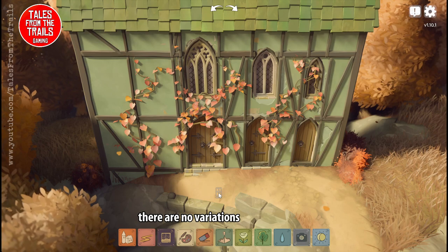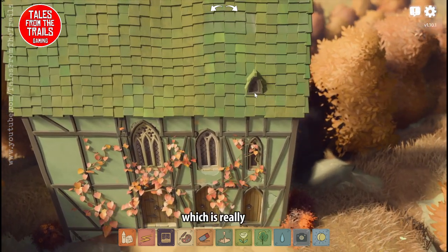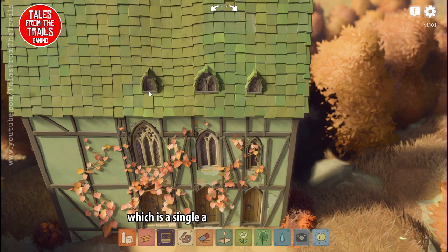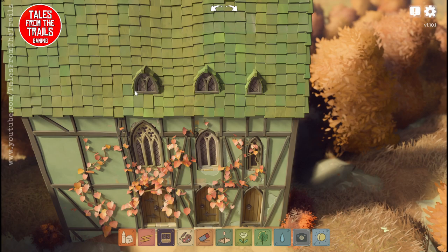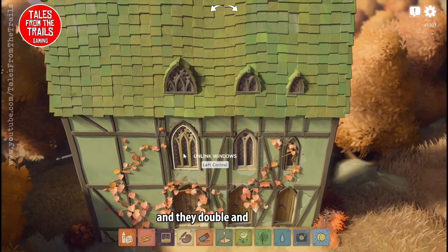There are no variations, but you can see the vines growing up the side of the building which is really cute. We're going to add a dormer window now — which is a single, a double, and again a triple. Just lay them next to each other and they double and triplicate.